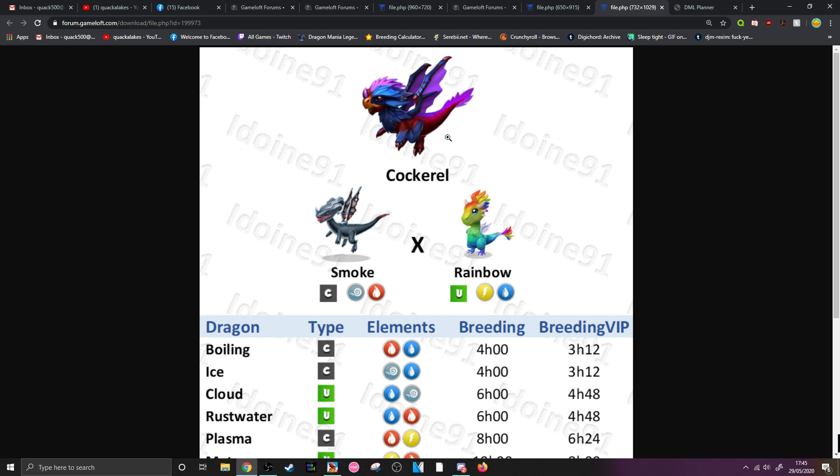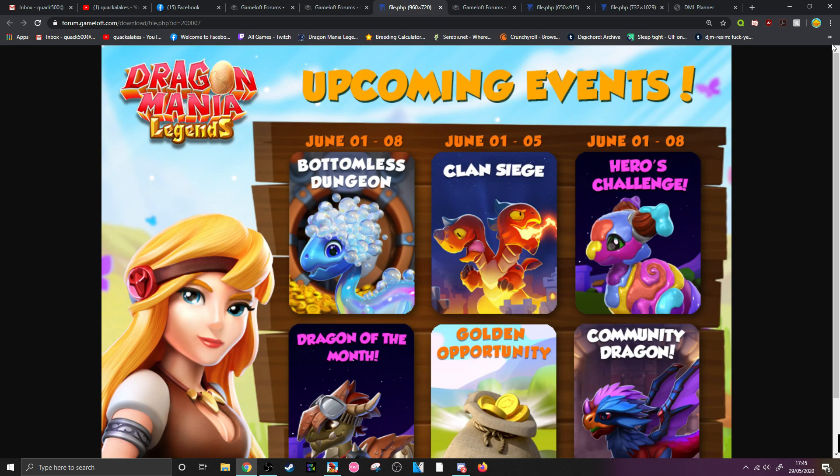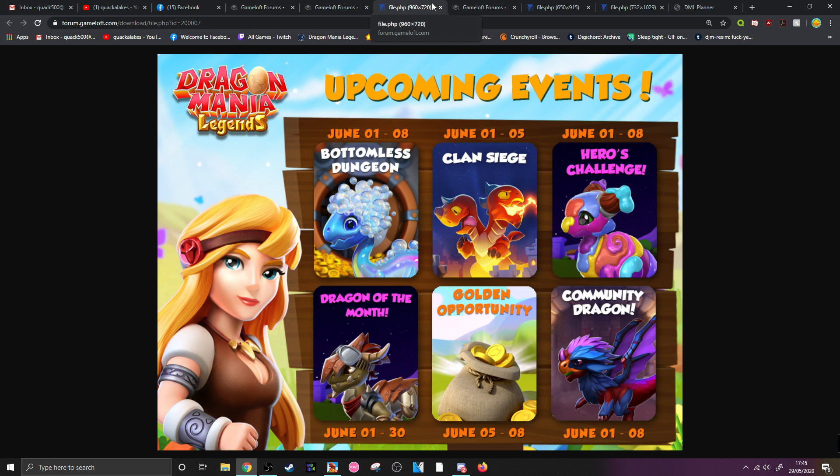I'm going to be eager to get both of those new dragons for definite. We do also have the upcoming event schedule, which has been posted, and we can see all of this stuff here. We have a Bottomless Dungeon coming with the Bubble Dragon for anyone that never got him before. We have Clan Siege — boring. We have a Heroes Challenge event, which I believe includes that new Cockerel Dragon. The way they normally do it is Dragons of the Week get included and you go through a little map set of battles to finish off the Heroes Challenge. They're just looking for excuses to get you to spend your gems.